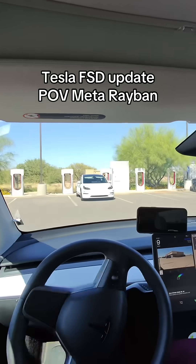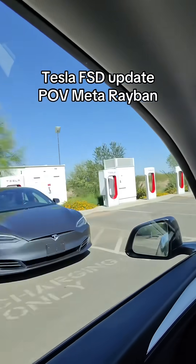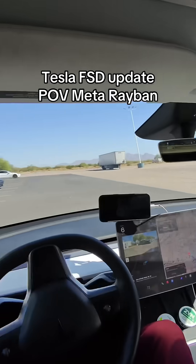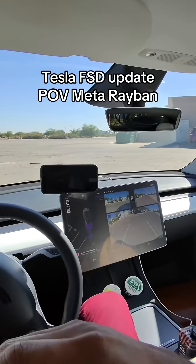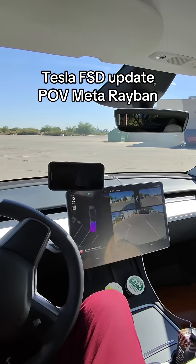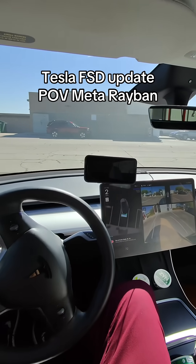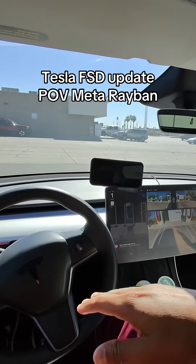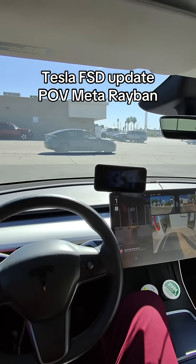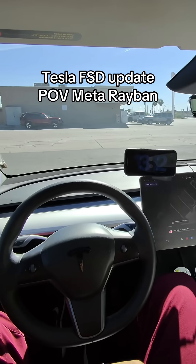It sees the chargers here — let's see which one it actually picks. You can see behind us, it's going to pick this spot and park for us. With this new update it actually navigates from a parking spot all the way to your next destination and parks for you, so you never have to touch the wheel. And we're parked.